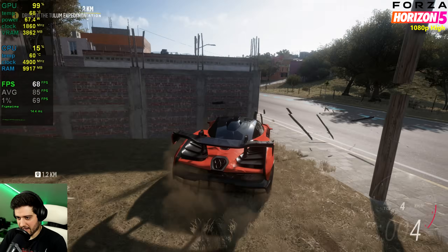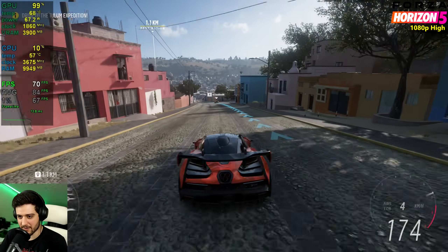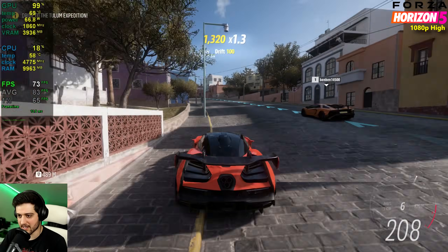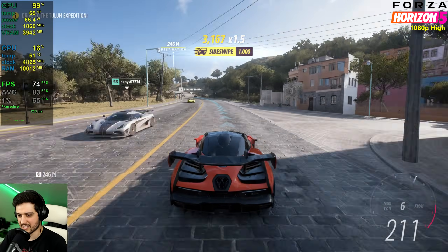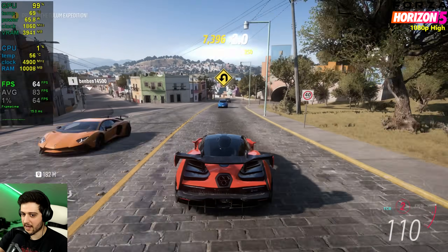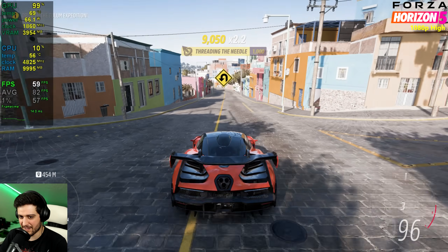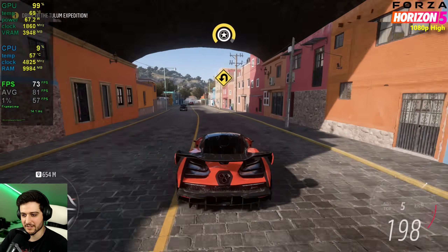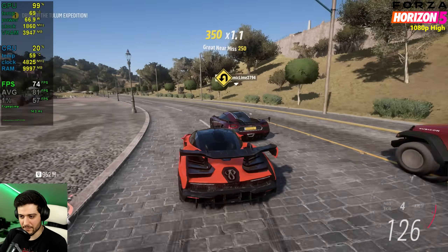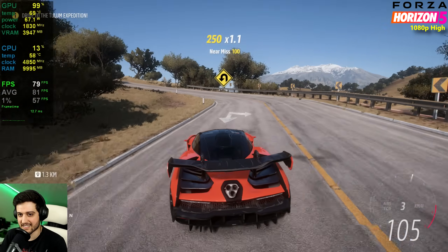Looking at the entire city with all the cars and buildings, it's very intensive for the GPU but still manages 60+ FPS basically all the time. The tunnel area is the most problematic, dropping to a minimum of 54 FPS when exiting the tunnel during the day — that doesn't happen at night. So you're fine playing Forza Horizon 5. It's a really nice GPU for it and actually draws around 66W rather than the full 75W TDP.